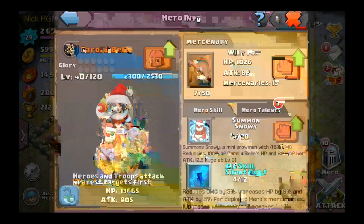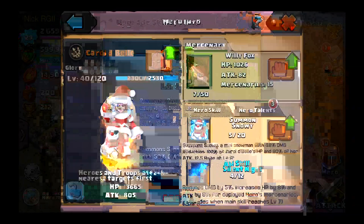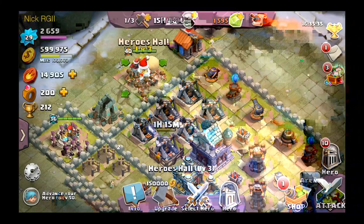Her aid skill, Silent Knight, reduces damage by 5, increases HP by 8, and attack by 8 for deployed heroes and mercenaries. It upgrades when the main skill reaches level 7. The Snowman ability is awesome — 48 damage reduction, 100% of Carol da Bella's HP, and 80% of her attack, with 2.5 rage at level 6, but I can't get it to level 6 yet.